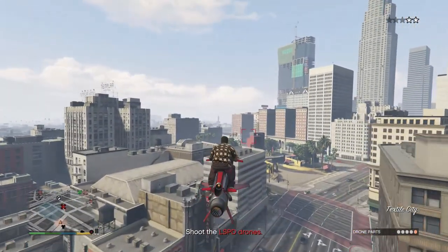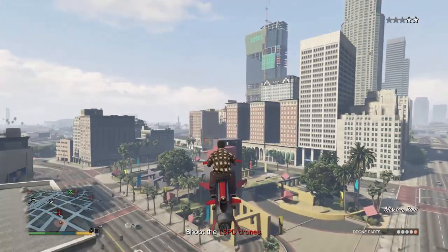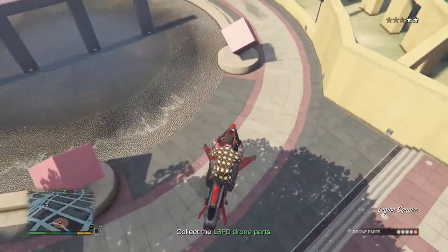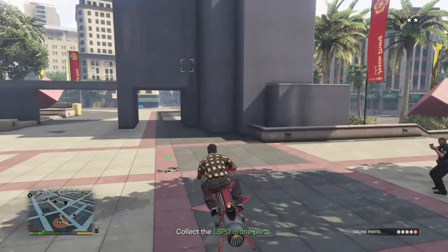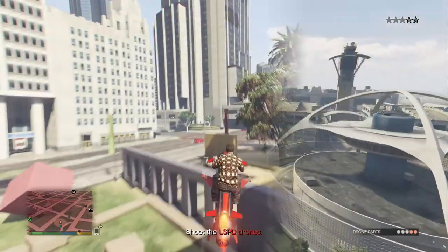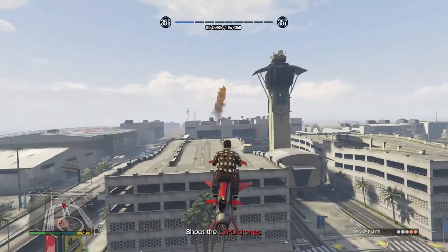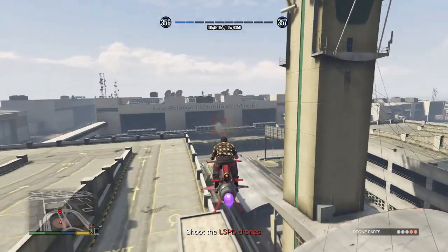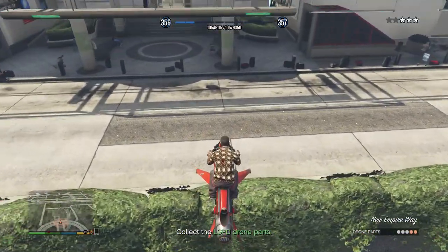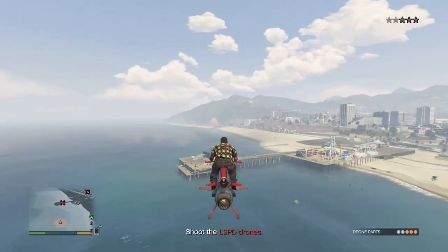This one's pretty straightforward. There's going to be five drones on the map. If you're doing it solo, you can pick up all five pieces without having to drop any off first. It's pretty simple. Just keep some distance from the drone when you're shooting a missile at it. As you can see, you can pick up the parts without even having to get off your Oppressor or whatever you happen to be driving.